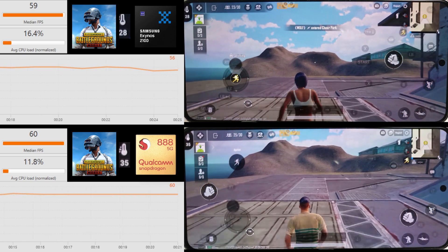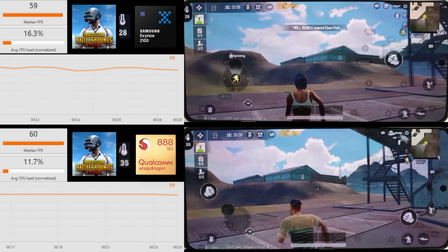So what we're hoping to see on the Exynos is basically what the Snapdragon is showing, where it's almost locked at 60 FPS.